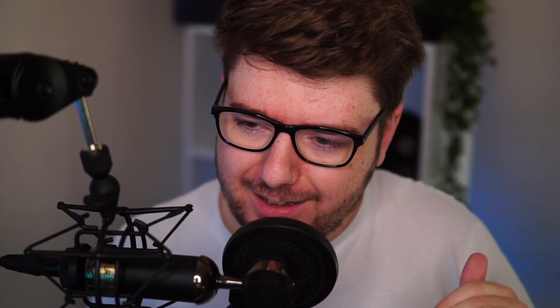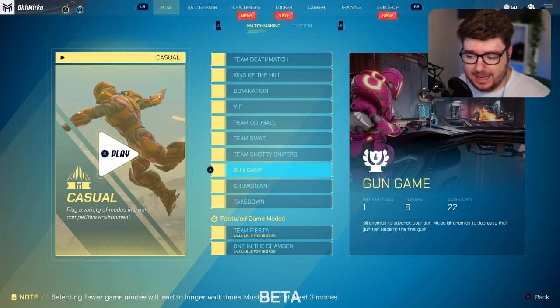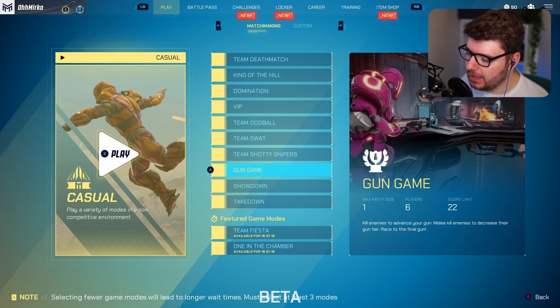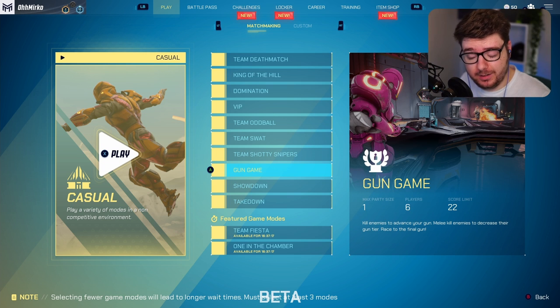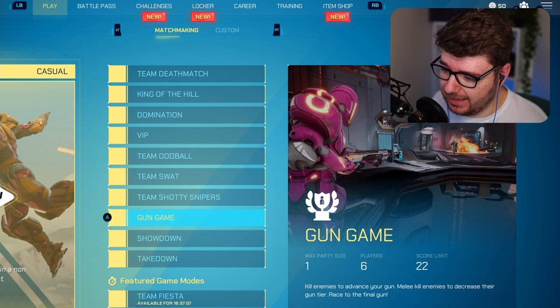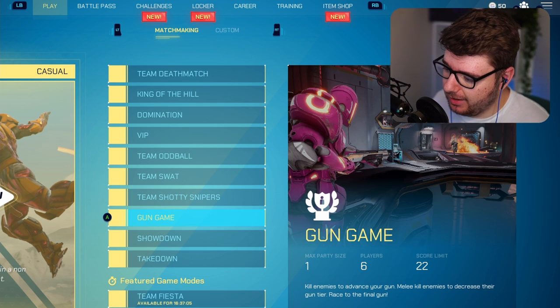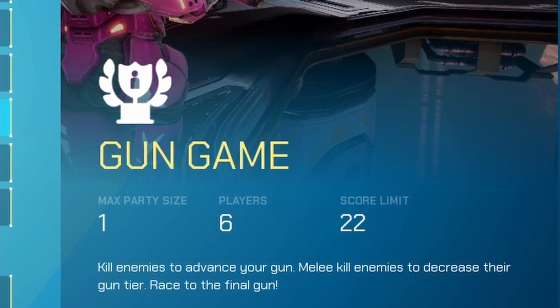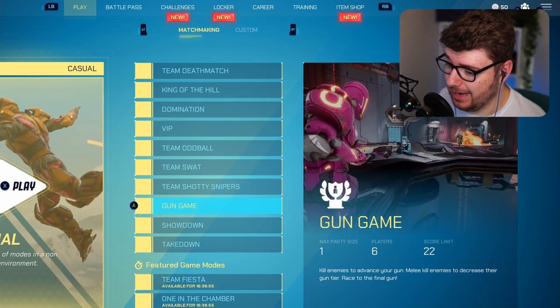Today we're going to jump onto a very special game mode that has been special in Call of Duty for many years — Gun Game. Not everyone can actually play Gun Game; you have to hit level 10 to unlock all the other modes. The rules are the exact same as Call of Duty: kill enemies to advance your gun, melee kill enemies to decrease their guns, and race to the final gun.